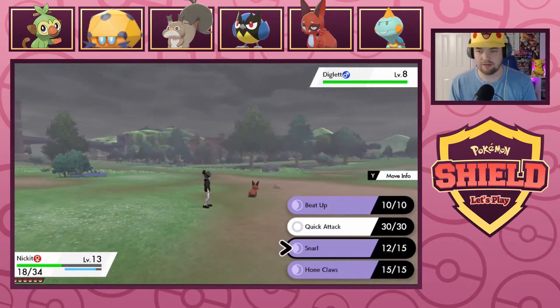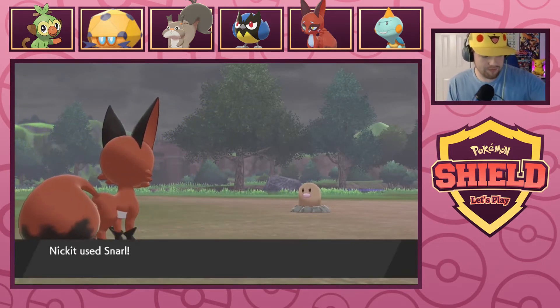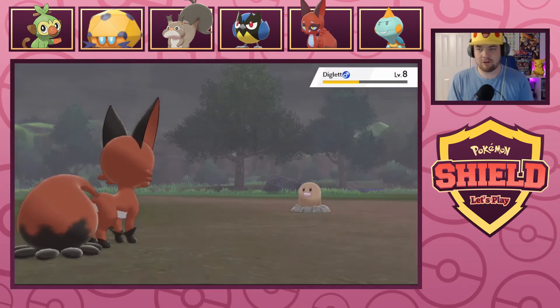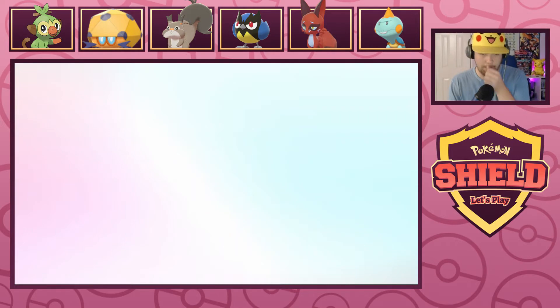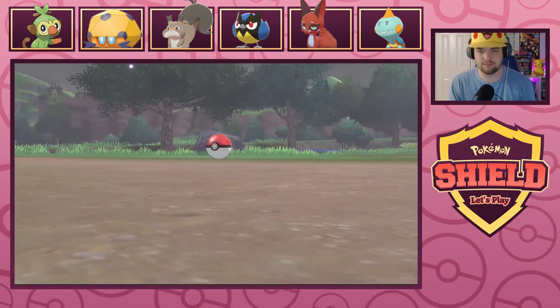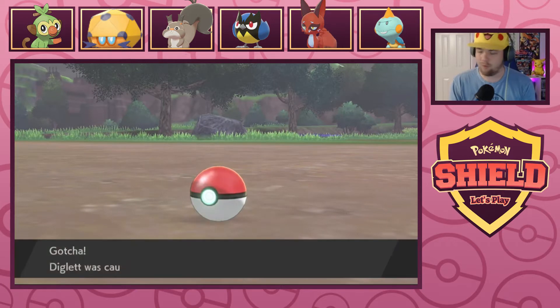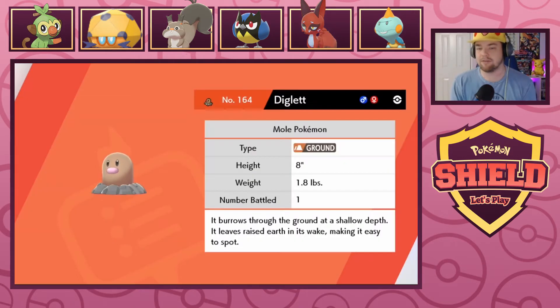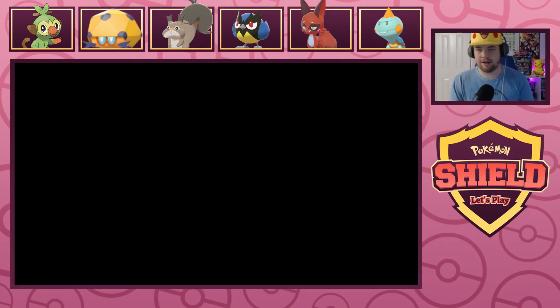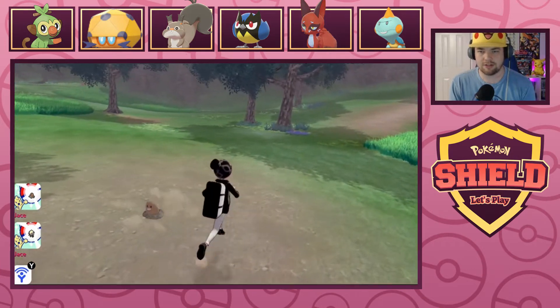Looks like we have a regular Diglett here — not a Galarian or Alolan Diglett, this is a normal Kantonian Diglett, which I can get behind. That Snarl's doing a lot of damage, it's almost making me nervous. Get in a ball, Diglett — it's a comfy little ball, you'll be safe. No more wild Pokemon, no more random fighting. Well, you'll still be doing random fighting, but you'll be able to sleep safely — that's the real lure of Pokeballs.